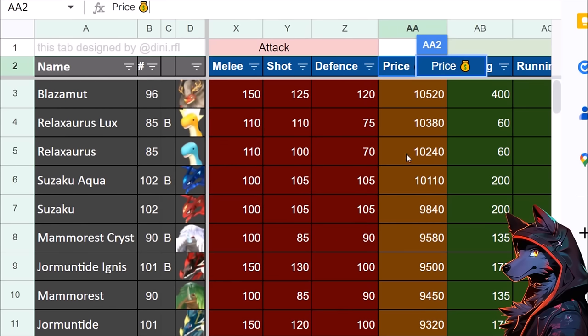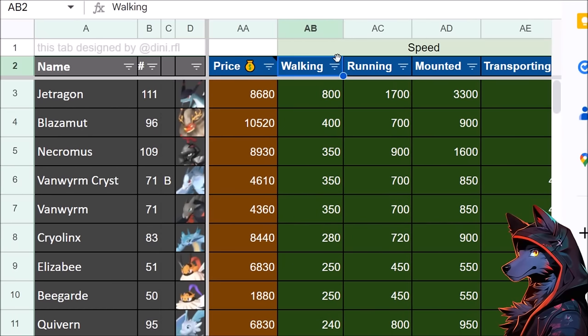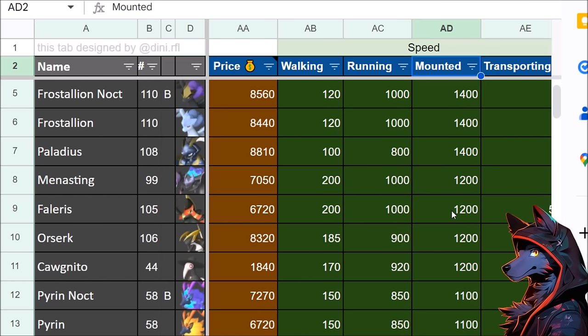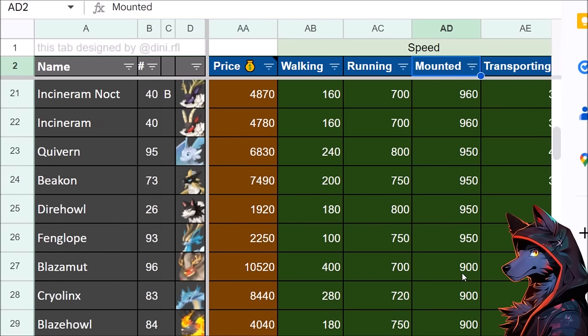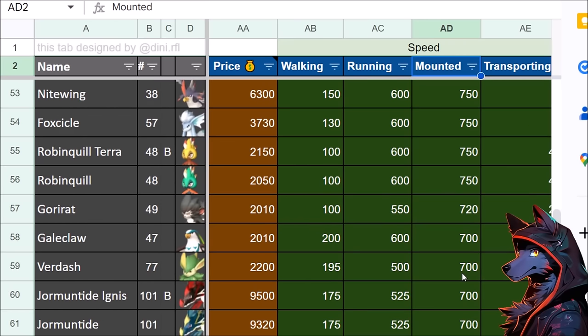For prices, Relaxaurus is the most expensive — you might have noticed that with black market traders. And then we have other stats that get kind of crazy. Mounted speed — that's why Jet Dragon is so fast, it has insane mounted speed. But Falaris is going to be fast too. Pyron is also pretty fast. And then Dire Howl comes in at 950.